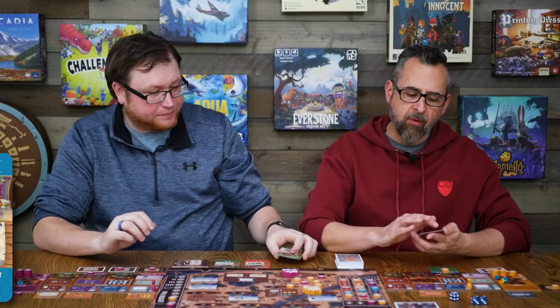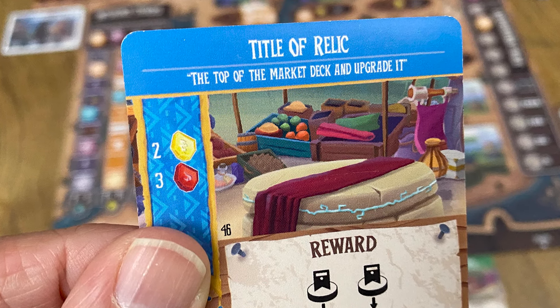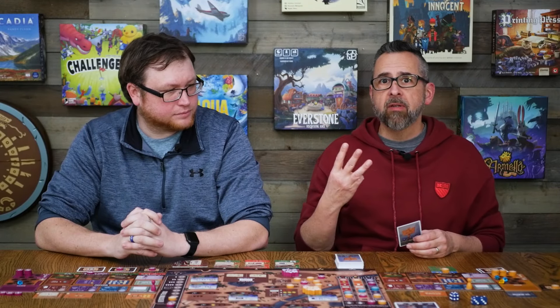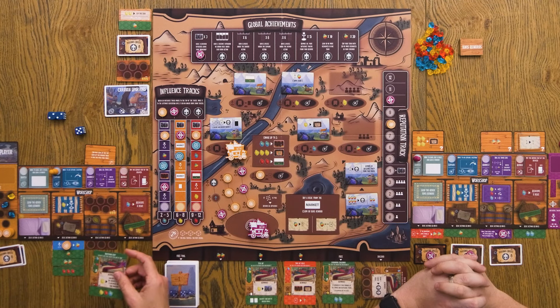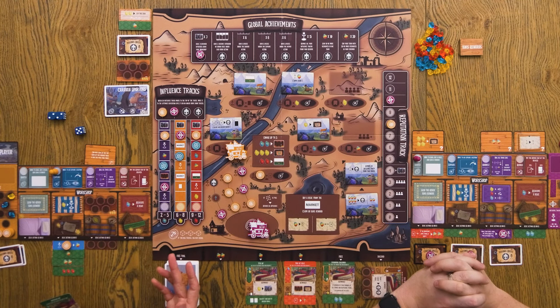All of them are going to revolve around a cost on the left-hand side, which only applies when it's on your board — you're never holding these relic cards in your hand. At the beginning of the game, everyone gets three, with alternate rules to draft them. You're going to place one tucked under your board anywhere you want, and then place one on one of those four workshop spaces, blocking that space. Then you're ready to go.